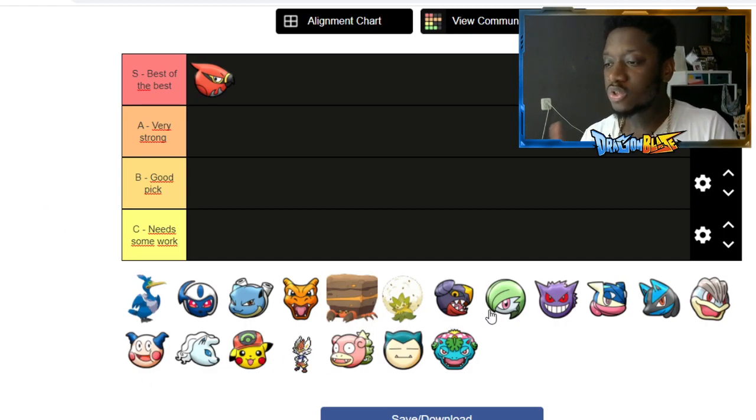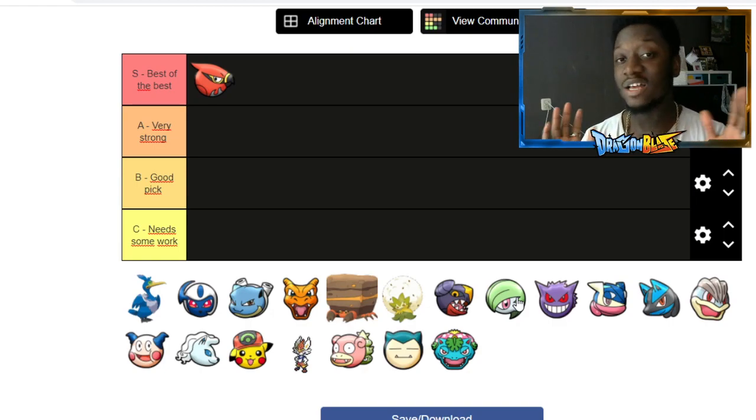I also want to note that there were two Mons not in this game and one Mon added. The new Mon is Wigglytuff. Gardevoir and Blastoise are actually not in this game. Since I don't have an icon for Wigglytuff, I'm going to use Gardevoir's icon as a placeholder for Wigglytuff.